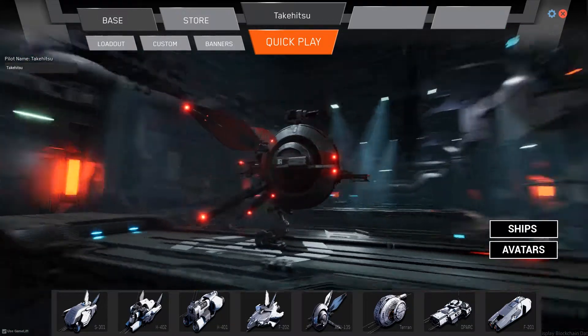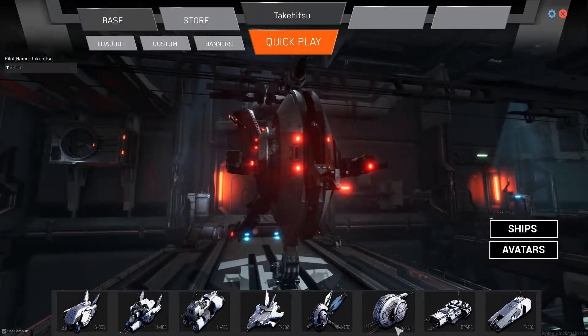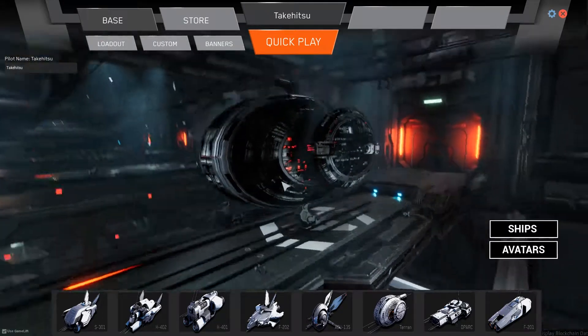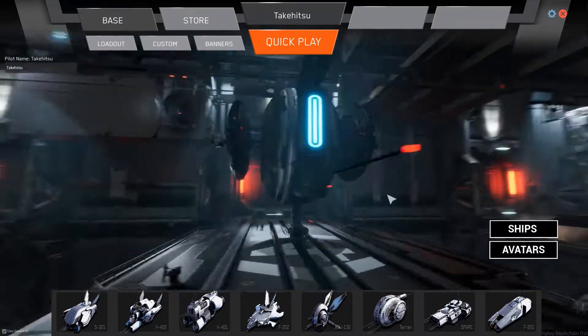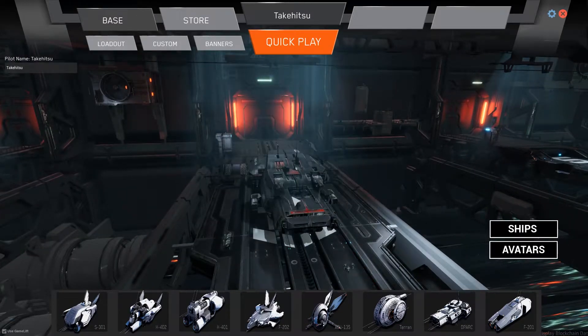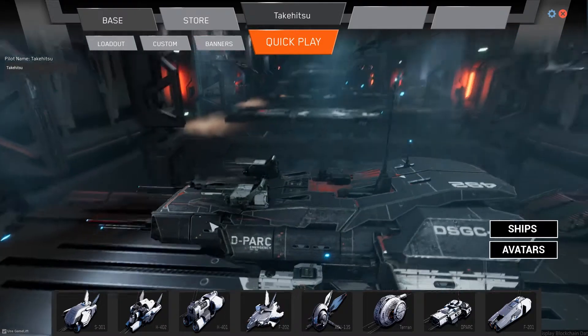I never really knew what this one was called, but this one is a pretty cool ship — it's really fast and it's really hard to shoot. This one — the Terran — is pretty cool. I don't know what all the differences between the ships are particularly, other than some of them have more weapons and some have more armor.